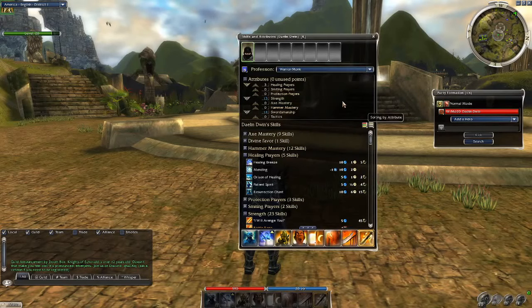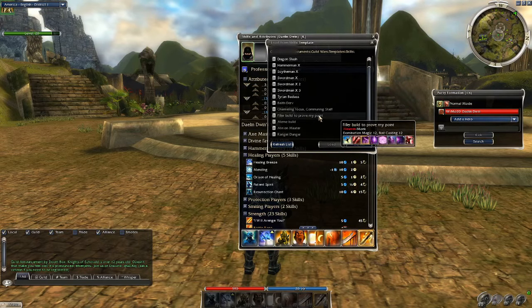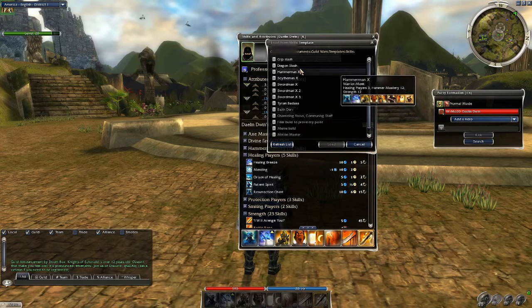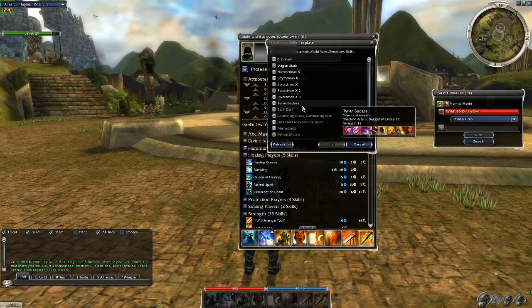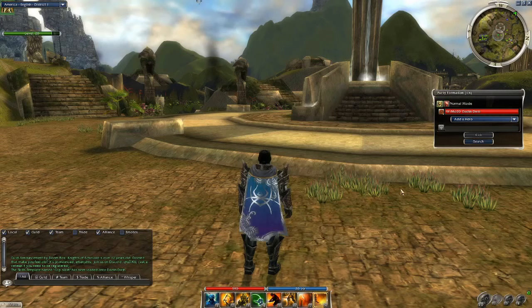In Guild Wars 1, if you wanted to change your build, you just open your skill menu, go to load from template, and it would have all your builds right there. If you wanted to select a build, it would already know if you could use it or not. You select the build you want, and boom, you got the new build. Simple as that.